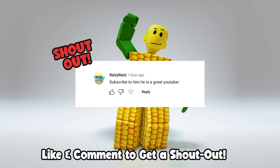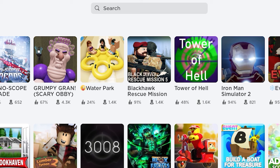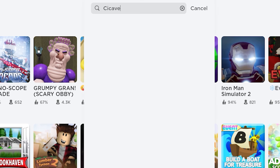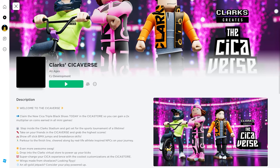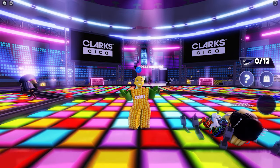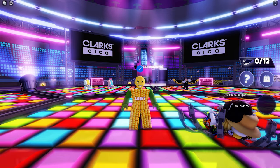Shout out to Razy, Raz, Chafee, and Christian. Let's go! First, join this game called Sickiverse by CJ Development. To unlock the free wings in this game, all you need to do is play breakdancing — and it's right here.